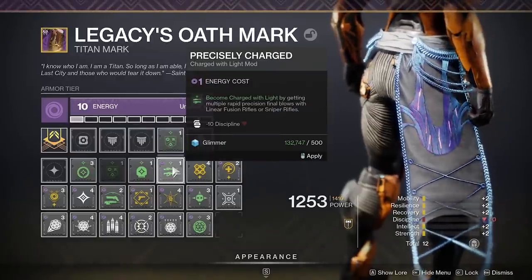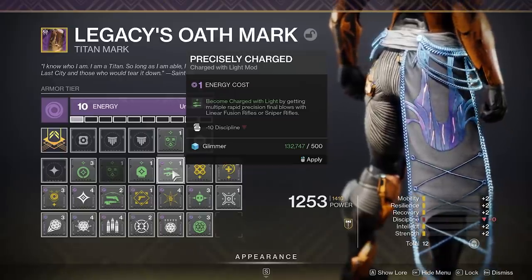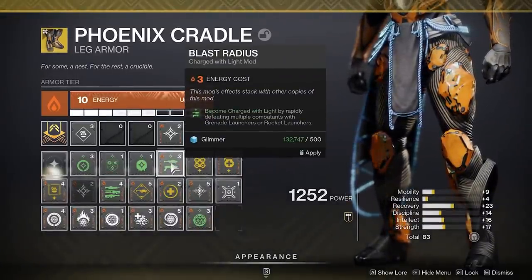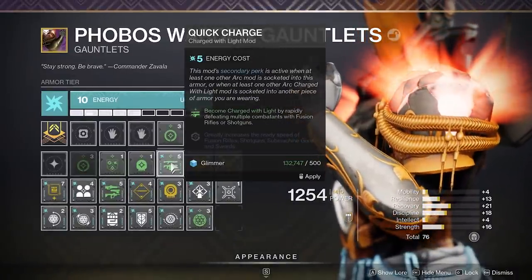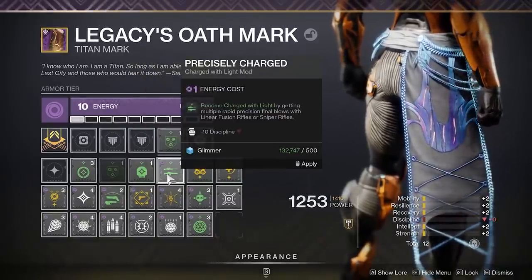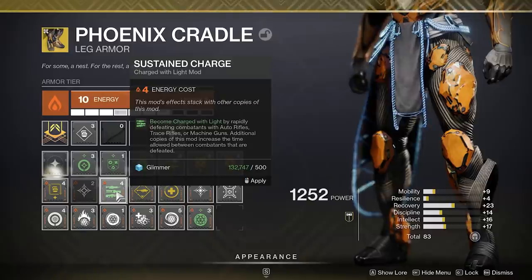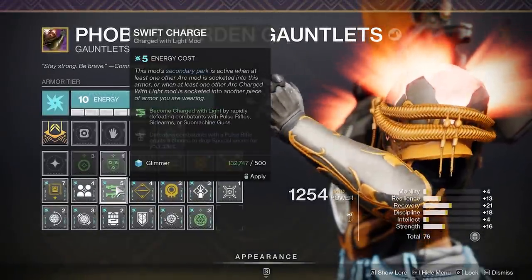I tend to avoid a lot of the mods that give you Charge that require you to use certain special or power weapons. For example, Precisely Charged is cheap at 1 energy, but requires multiple rapid final blows with snipers or linear fusions — you're probably not really doing that much. Blast Radius allows for grenade launcher or rocket kills to give you Charge, which can happen a bit more, especially with the new special grenade launcher. Quick Charge is with shotguns or fusions, although it can also provide an additional bonus if you have another Arc mod equipped. Precision Charge gives you Charge with Rapid Precision defeats with bows, hand cannons and scouts — something you might actually be doing, although at a bigger energy cost. Sustained Charge allows for generation of stacks via Rapid Auto, Trace or Machine Gun kills at 4 energy, and Swift Charge gives Charge with Pulse, Sidearm or SMG kills, but at the cost of 5 energy.